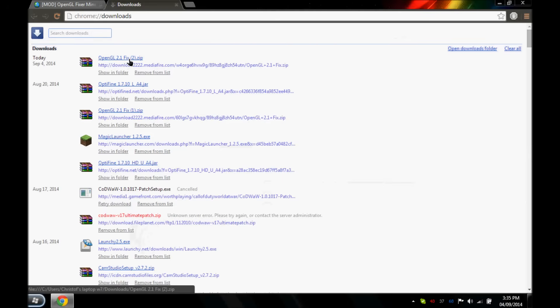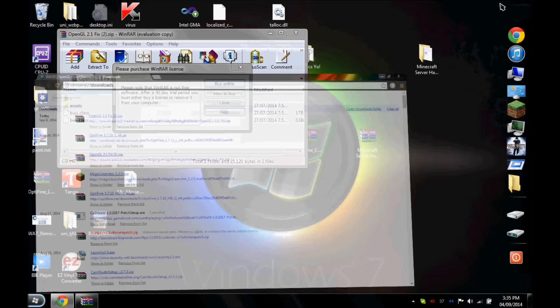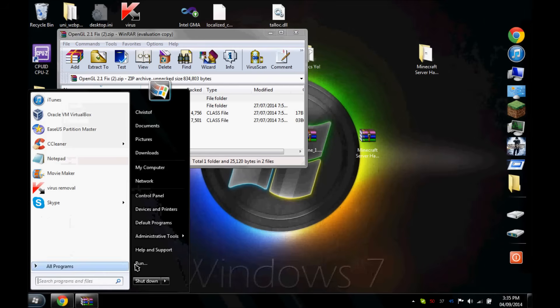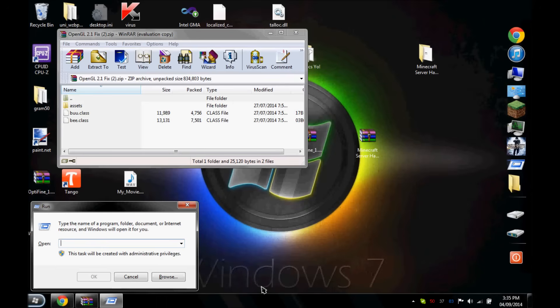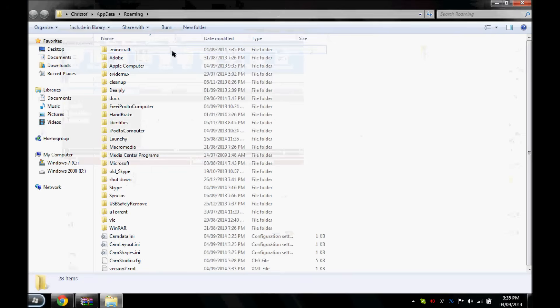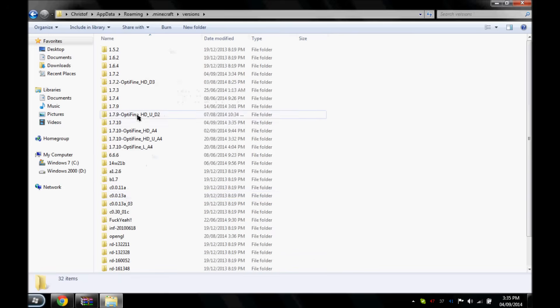Open it up. What you want to do is hit the Windows key, then R, and type in %appdata%, then go to .minecraft, then go to versions, and find 1.7.10.